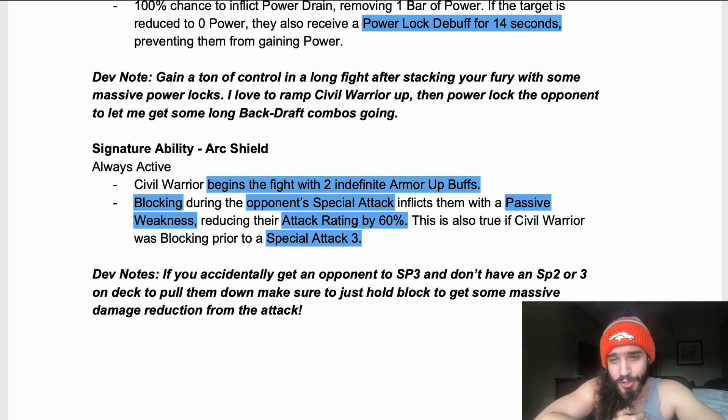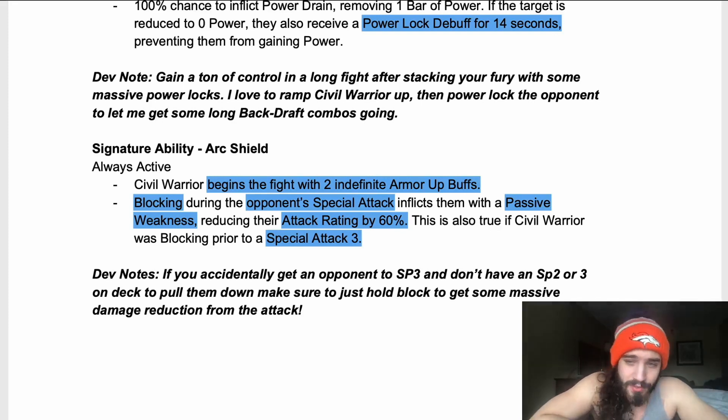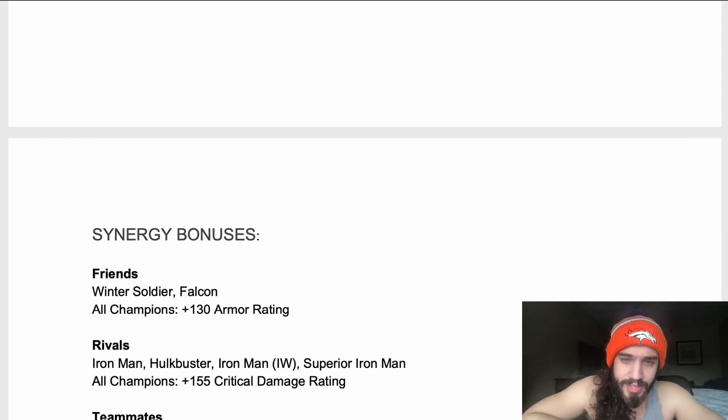I'm definitely going to be bringing him to rank two — possibly rank three in the future if I like him — but rank two should be good enough since I won't be using him too much. It's nice to have him immune to nullify; that's going to be great for buffet nodes since I don't have a six-star Thing ranked up and my Red Guardian is only sig 20. He could be a really good option for that kind of content, plus the passive weakness is really nice and the furies will be fun — and I'm not running suicides.